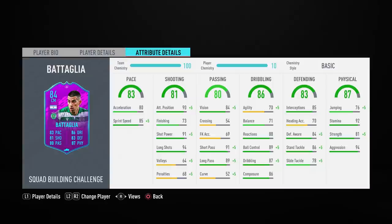Over in the defensive department, he's got an 85 rating for interceptions, 86 standing tackle, and 84 defensive awareness — so far this card is looking really freaking good with so many good dark green attributes. Finally in the physical column, this guy has really good stamina of 92, decent strength of 81, and really high aggression of 94.